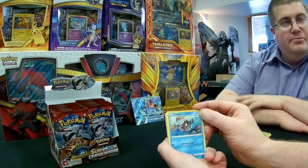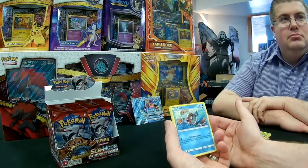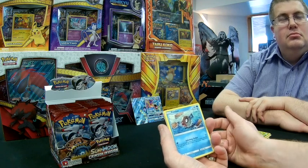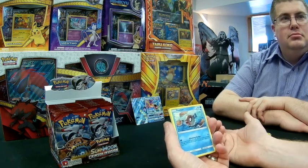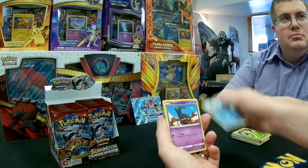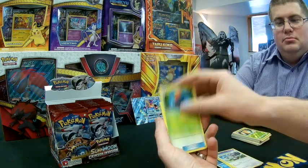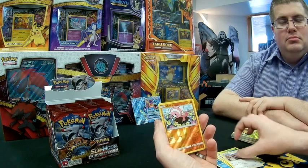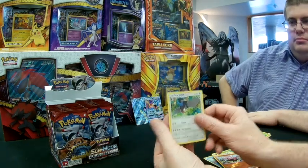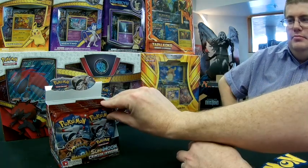Gyarados had its time in the spotlight when played from Ancient Origins, which had an Ancient Trait with a double catalyst attack that did significant damage output — but that's rotated now. People will always look for ways to make Gyarados work as it's a popular Pokémon. We get a Pheromosa, Salandit, Cubone, Weedle, Munchlax, Axew, Psychic Memory again, Staravia, Stufful reverse, and a Staraptor as our regular rare.